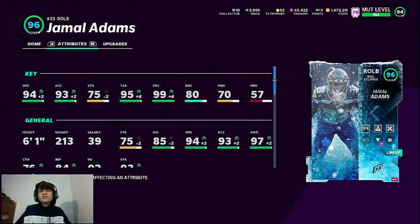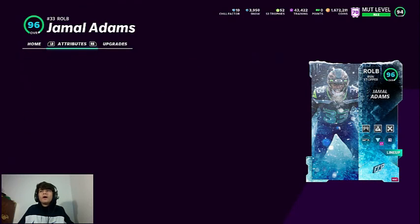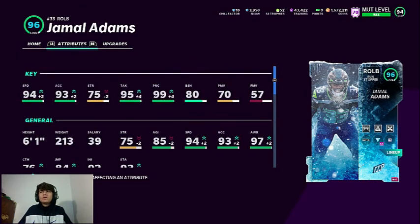Hey, what it do baby, it's your boy Easy back with another banger. We got today Jamal Adams, right outside linebacker. Let's see if he plays like a safety or a linebacker, because we all know how linebackers play in Madden 21 — they just don't jump, don't animate, nothing.